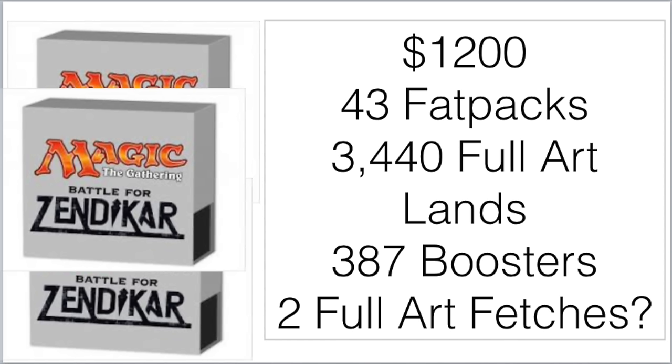I love this set. Zendikar was always my favorite set, and I always imagined the enemy fetch lands would be in Zendikar — and they are. You might say it's a subset, but if it's still possible to pull an Arid Mesa from one of these packs, I consider that a win for my prediction. The full art fetch lands and the full art lands in fat pack boxes — I predicted those as well.